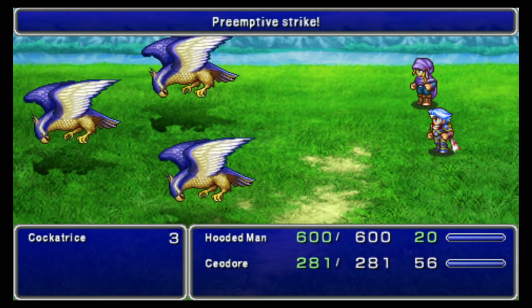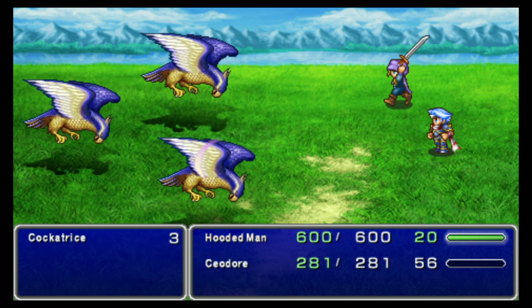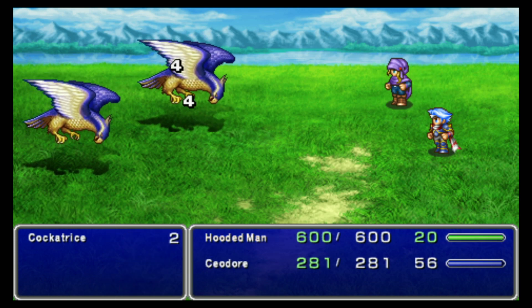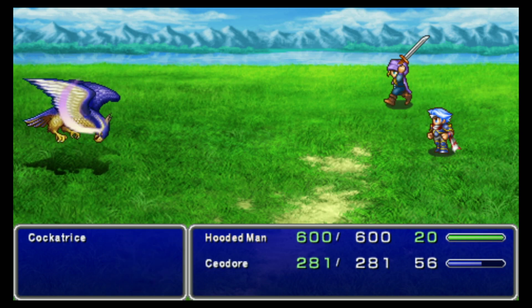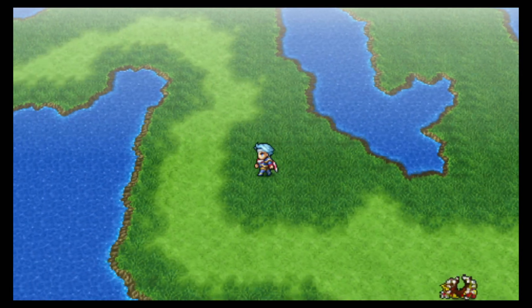You can fight cockatrices around here. They're pretty interesting because they can drop the cockatrice summon for Rydia. Obviously we're going to get Rydia at some point, and it's the best farmable summon in the game. I actually got it on my test run when I was making my notes, and it is very, very useful if you get it.